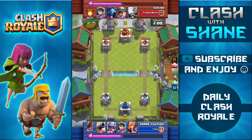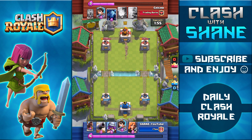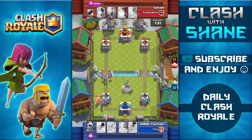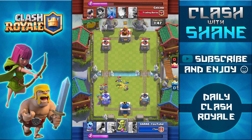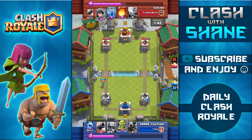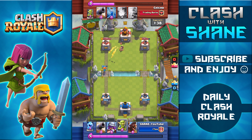Now I'm going to sit back here and start building up my Elixir and wait for my opponent to make the next move. He's going to come in with a Miner Minion strategy, Valkyrie going down to distract the Miner, and the Princess going down to hopefully take out all the minions. But unfortunately, one single minion goes in there and kills the Princess, so that was a huge mistake with the Princess drop. As a result, those two other minions did a good amount of damage to my tower, bringing it down to 1500 health.